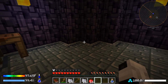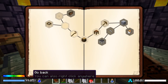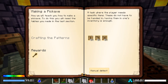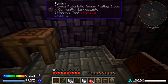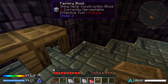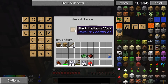Looking at the quest mode: we need to make a silk mesh for gathering resources. It also wants us to make components for a pickaxe — we need a stencil table and tool station. Let me set those up correctly.